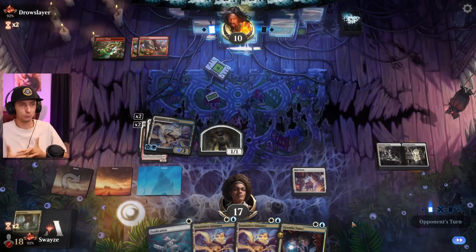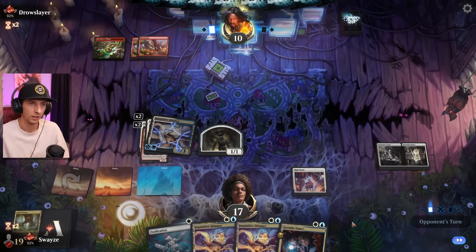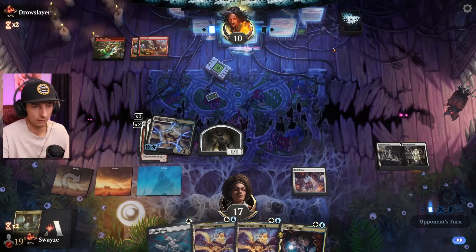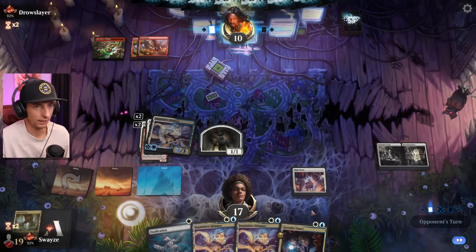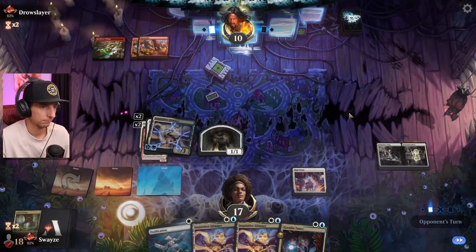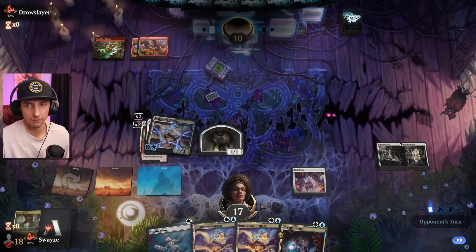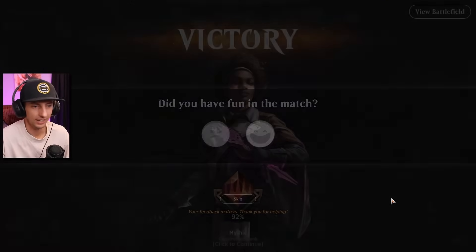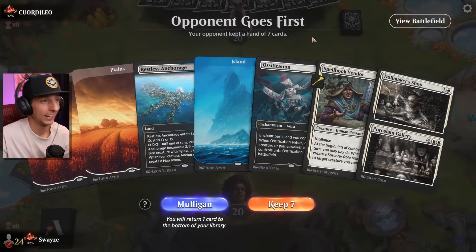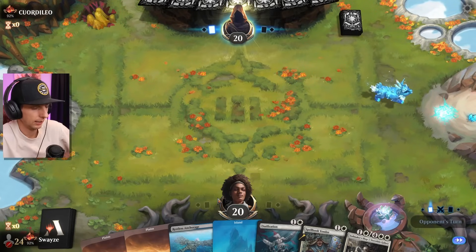Who's the beatdown now, mono red? Now, we went second, so typically if we're going second against red there is a strong possibility we just lose on turn two if they have the good curve. But we got lucky with this opponent not moving too fast. It is pretty rare that an opponent actually pulls the ley line with all the fling spells. GGs — they finally realized it. You love to see it!